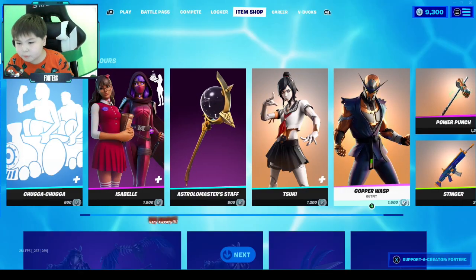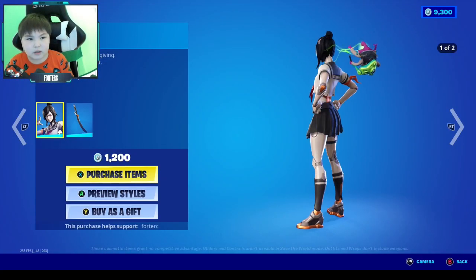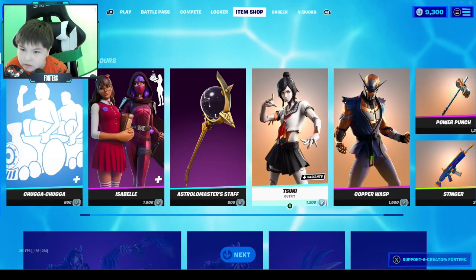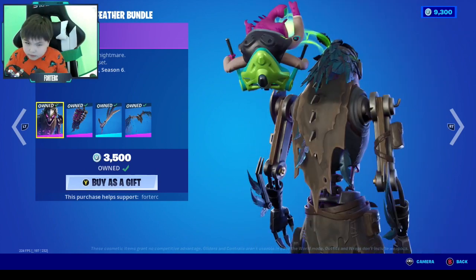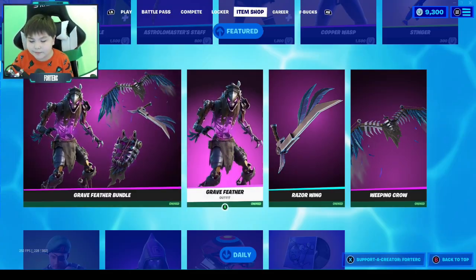We got Copper Wasp, which is a really cool skin, and we got the female version as well. We got the wrap and the pickaxe. We got the Gray Feather bundle, which is also very cool — it includes his back bling, his pickaxe, and his glider.